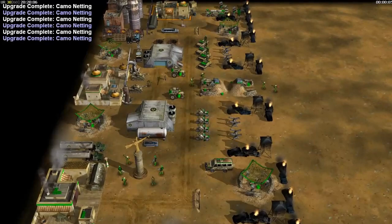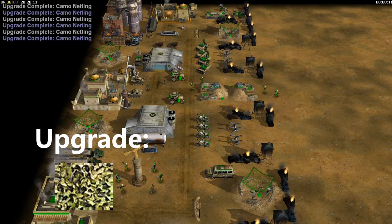The camel netting is an upgrade to GLA-based defense structures, making them invisible to normal detection.